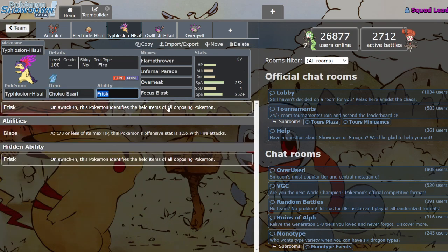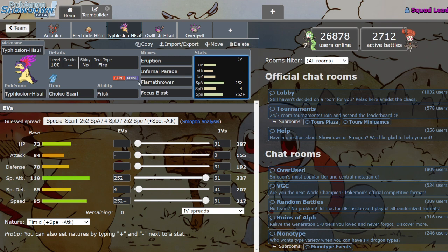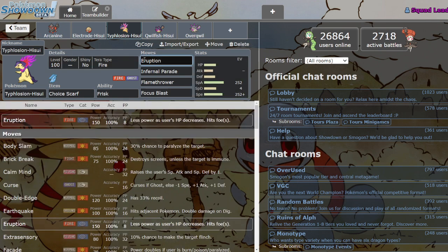I think the better set of the two is probably Scarf, because then you have Scarf Eruption — you can just outspeed and get off a super strong Fire move before they can hit you and make it weaker. Fire/Ghost has always been an amazing dual STAB, whether it's Chandelure, Blacephalon, Skeledirge, or whatever — there's not a lot that resists both of them. You even get Focus Blast just in case you find a Tyranitar or something.